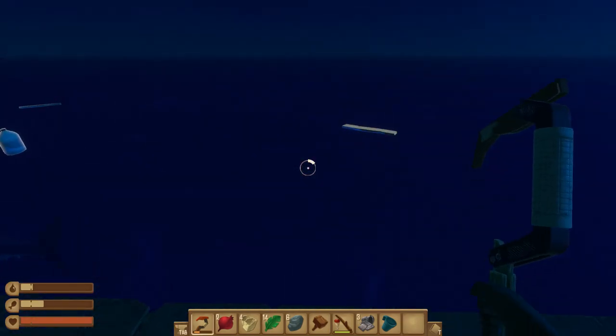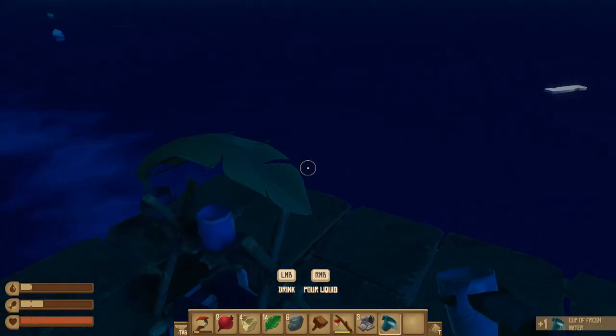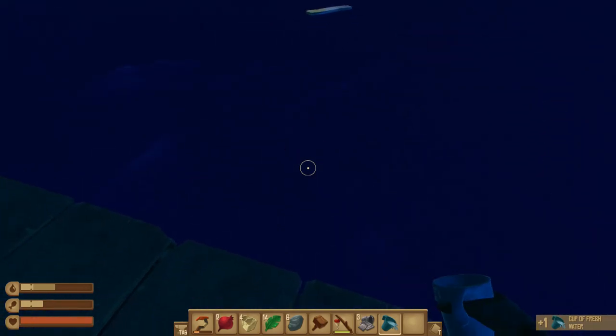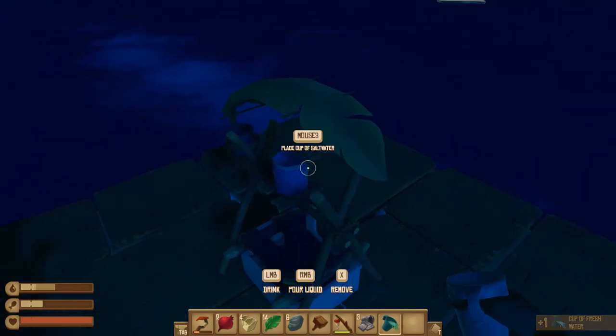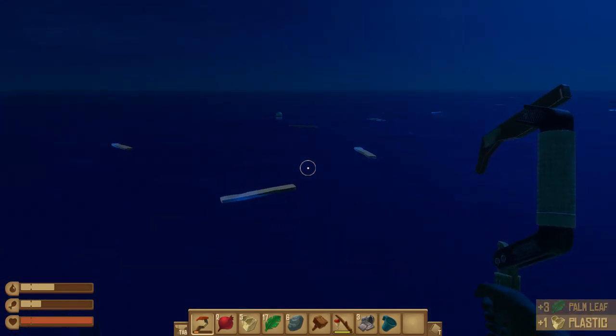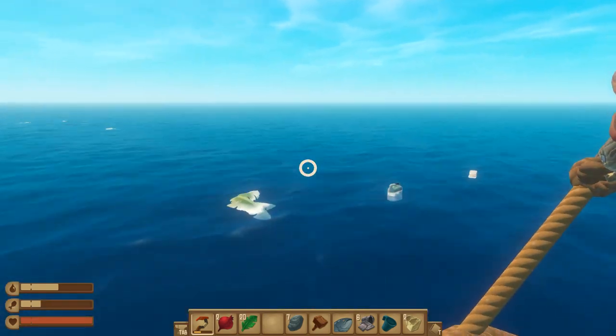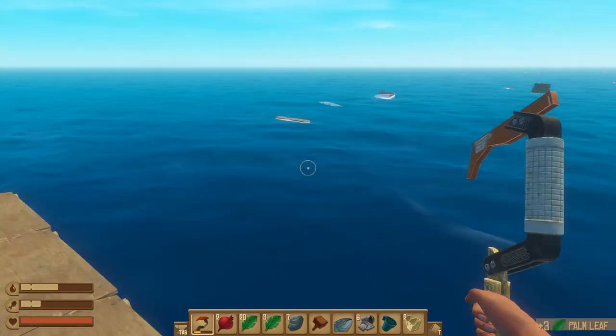That's basically the start. Fill the cup with salt water, drink the clean water, fill again - it'll purify again. Like this you just need to continue until your next island.